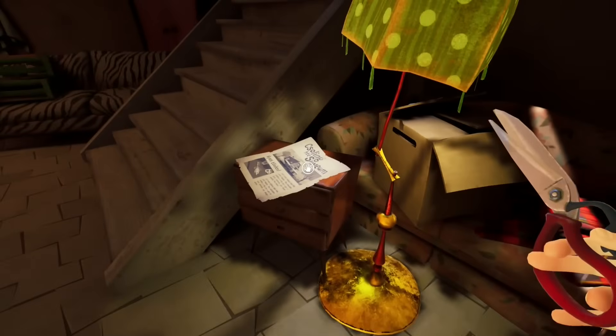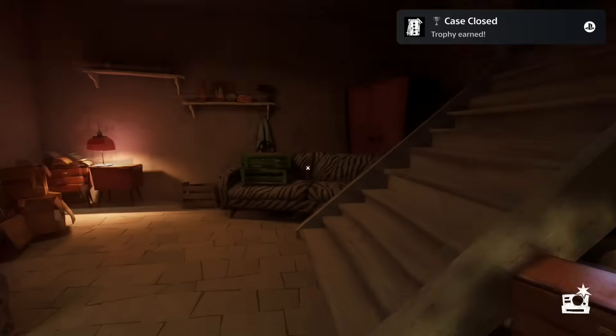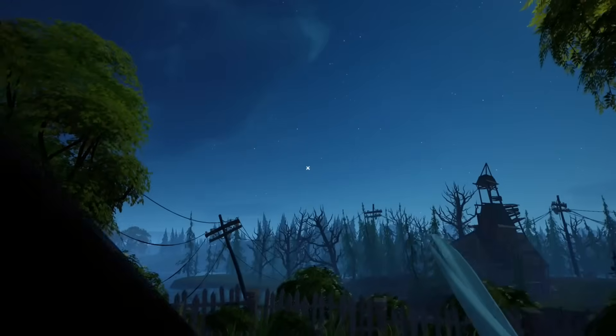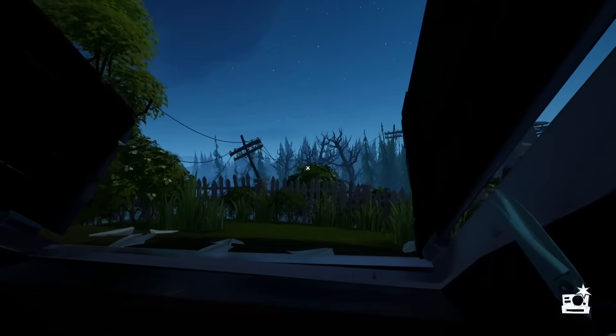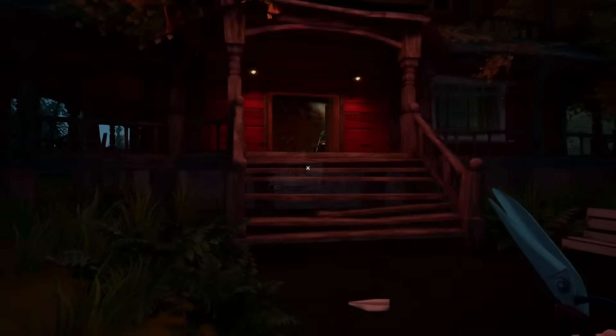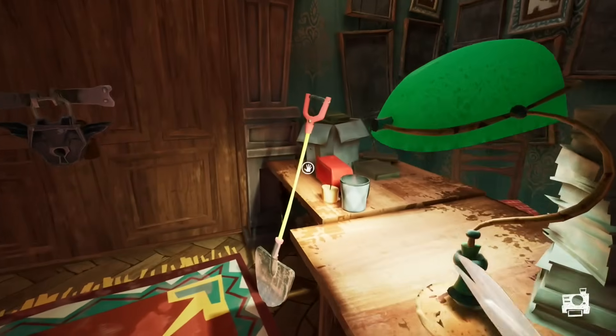Go downstairs, pick up the newspaper, then pick up the key and leave the cellar through the door. After the cutscene, press the option button and select load last save — this will teleport you instantly to the next location. This is night one and it is super easy. Just go into the building in front of you and pick up the shovel to finish night one.